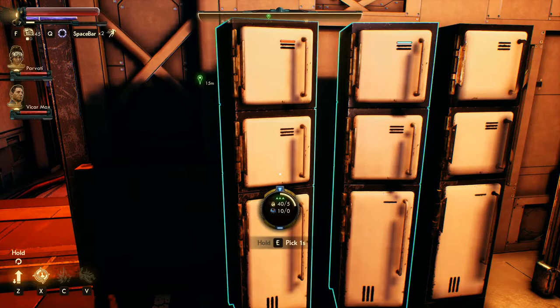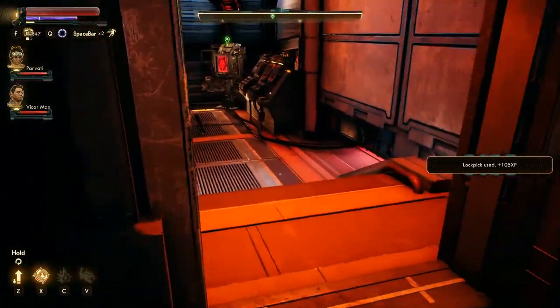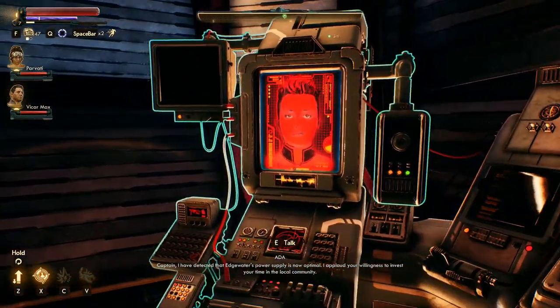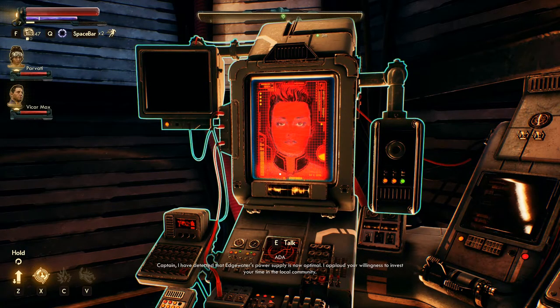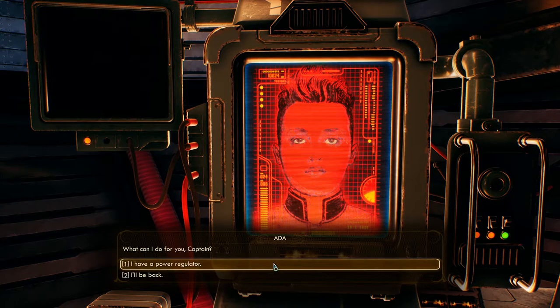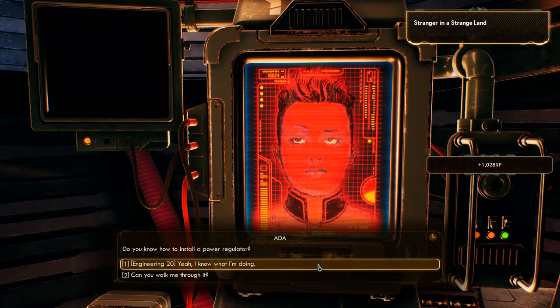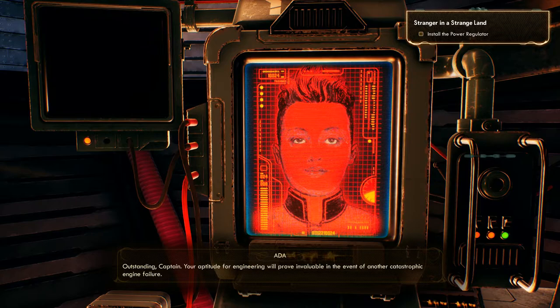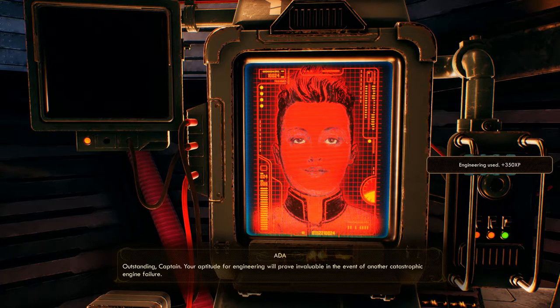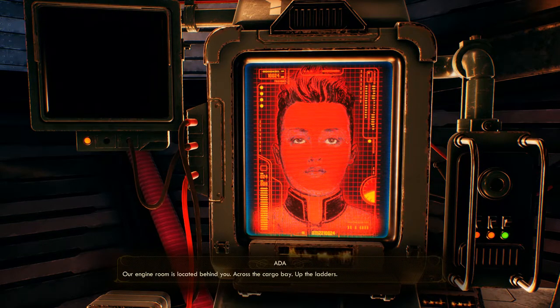Let's get out of the Emerald Vale. Let's hack some stuff. Salt rifle, Adreno. Let's talk to Ada. I have a power regulator. Engineering 20. Outstanding, Captain. Your aptitude for engineering will prove invaluable in the event of another catastrophic engine failure. Our engine room is located behind you, across the cargo bay, up the ladders. I'll do it for the XP.